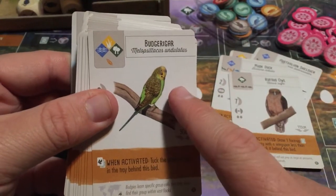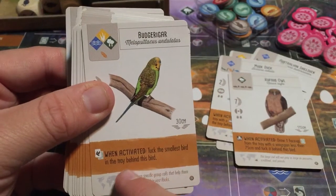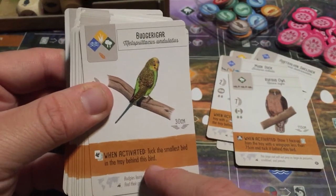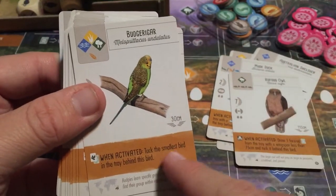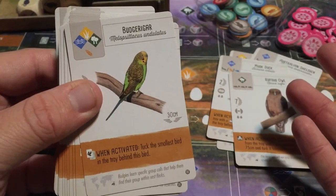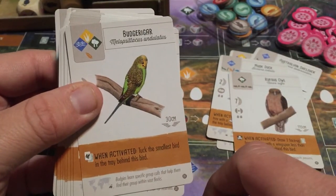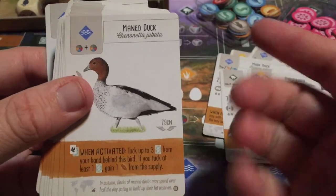This next bird, when activated, lets you tuck the smallest bird in the tray behind this bird. So you're basically guaranteed to get something, because whatever happens to be the smallest bird in the tray will get tucked behind this bird — if you decide to use it, of course.